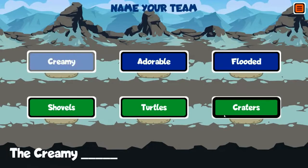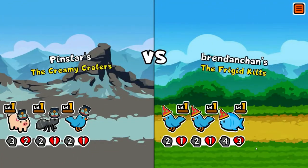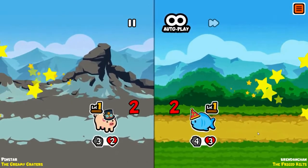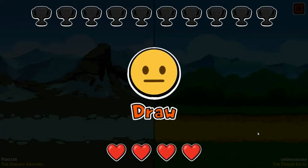We are going to be the Creamy Craters — take that name what you will. The Frigid Kilts got themselves a couple of buffs for their fish back there. They had the same idea and yep, that's a tie. I just realized we did not draw once in our last game, which is really uncommon.